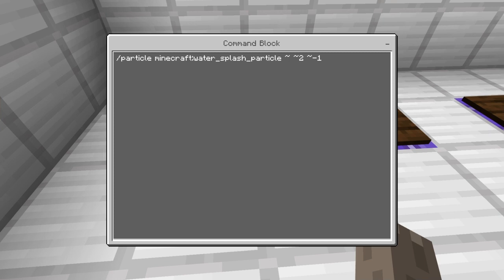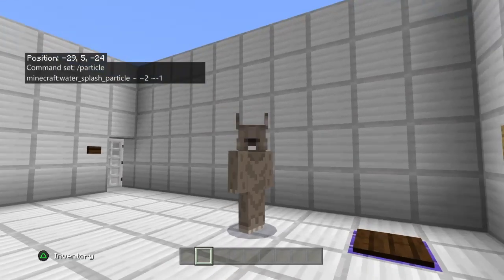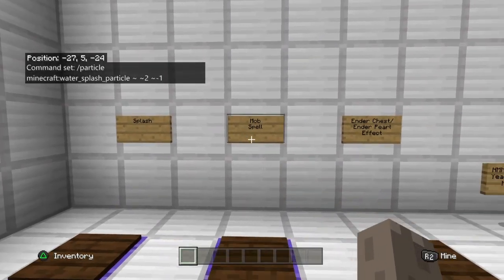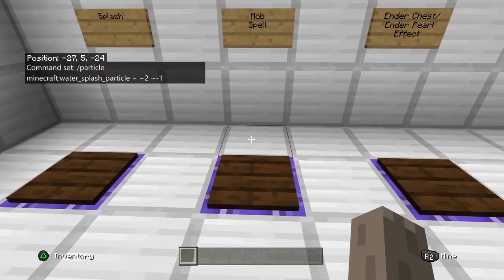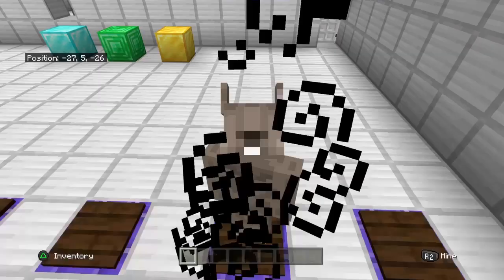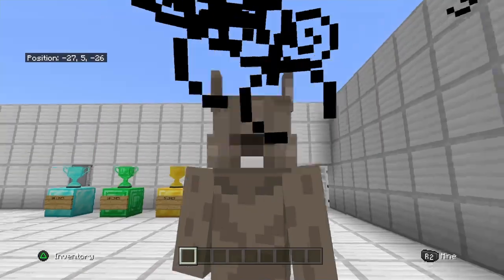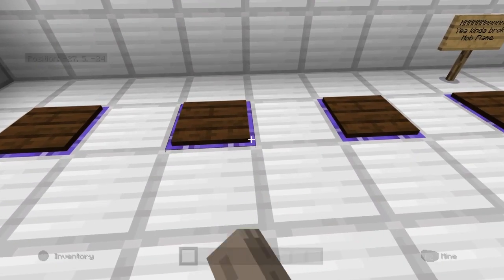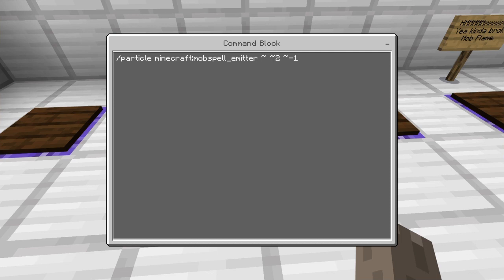You can pause the video — I'm just trying to hurry this video up because I have something to do in like 15 minutes. Anyway, this next one is the mob spell. Mob spell works kind of cool, I guess — it's like your potion effect but different, kind of black. The command for this is particle minecraft:mob_spell_emitter, and then the coordinates from right there.